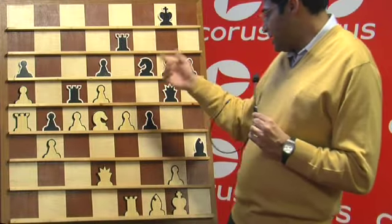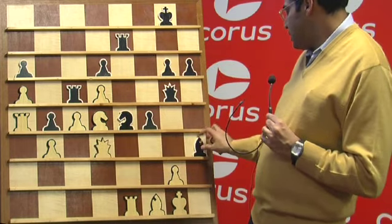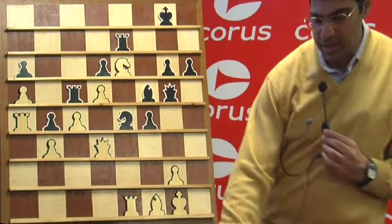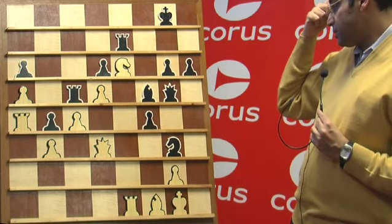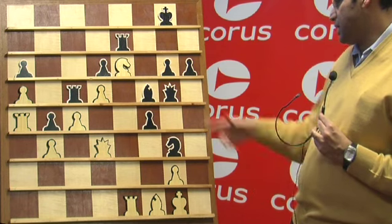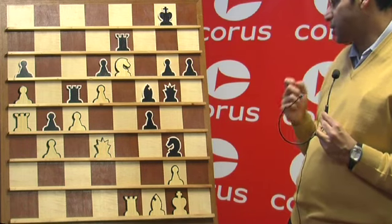Still I wasn't too worried because I saw the tactic I went for. Queen d3, he went bishop f5, and I went knight e6. He was down to seconds — 30 seconds — so it's just a question of whether you see it or not. Knight g3, I didn't see a defense, I thought it was just lost. Knight g5, rook e1 — I don't think queen f3 can hold.